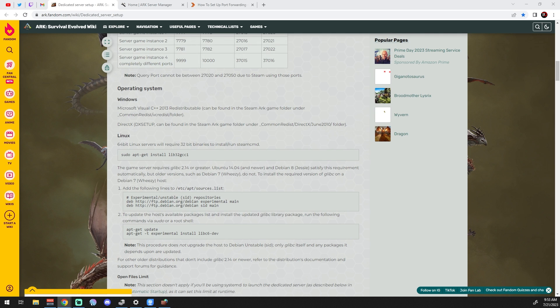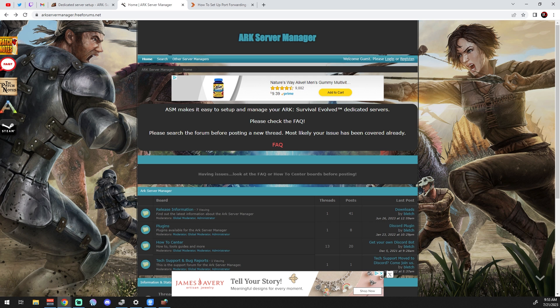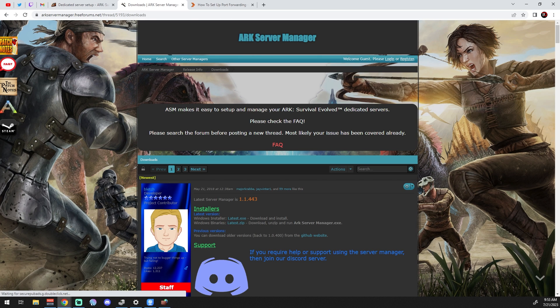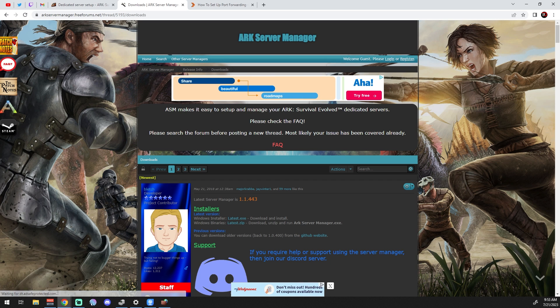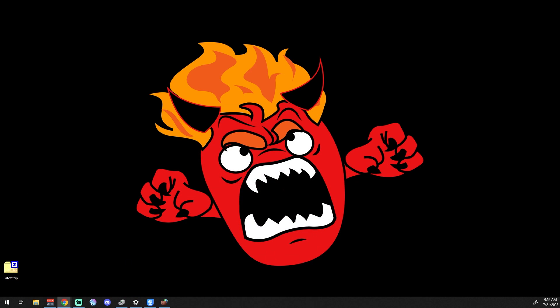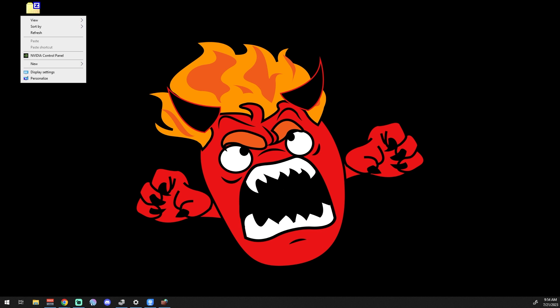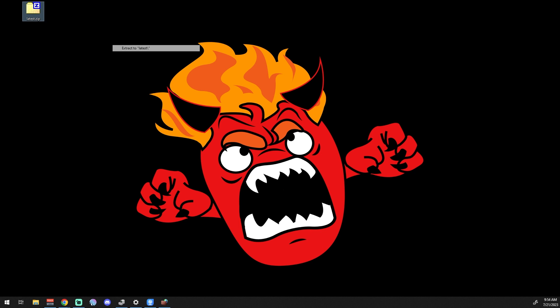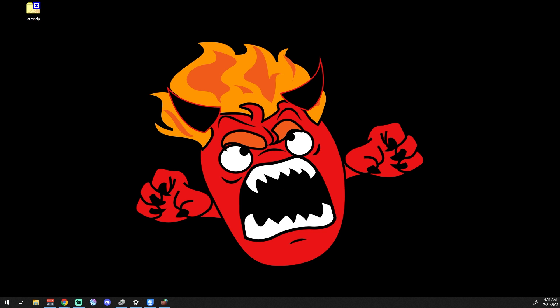Now let's go get ARK Server Manager. Go to their Freeform site at arkservermanager.freeforums.net, go down to Release Information, then Downloads, and download the latest zip file under Installers. I've already done that, so I'll minimize this screen, pull it up, and extract this entire zip file.